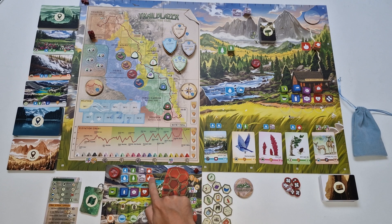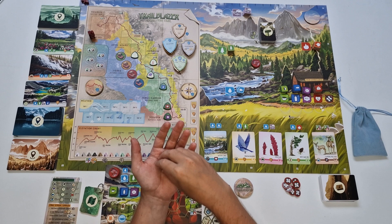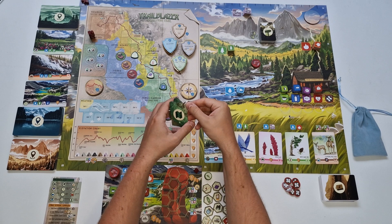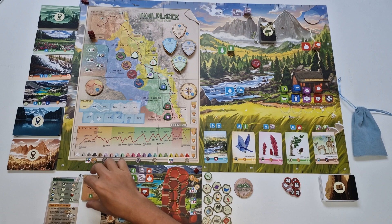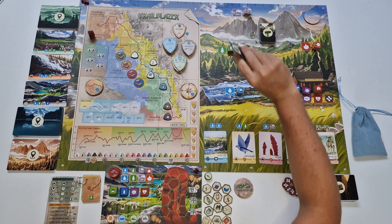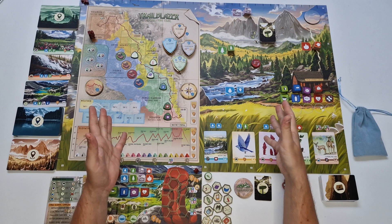You will also need track tokens with shoes printed on them — place two in the general resources area and three on your player board to start. Each player starts with six natural resources: two water, two wood, one wind, and one fire, and also seven personal resources: three food, two bottled water, one sleep, and one endurance token. You also get four exploration bonus markers placed near the player board, and each player randomly chooses a map pack. Finally, deal three trail cards to each player, and now you are ready to start the game.